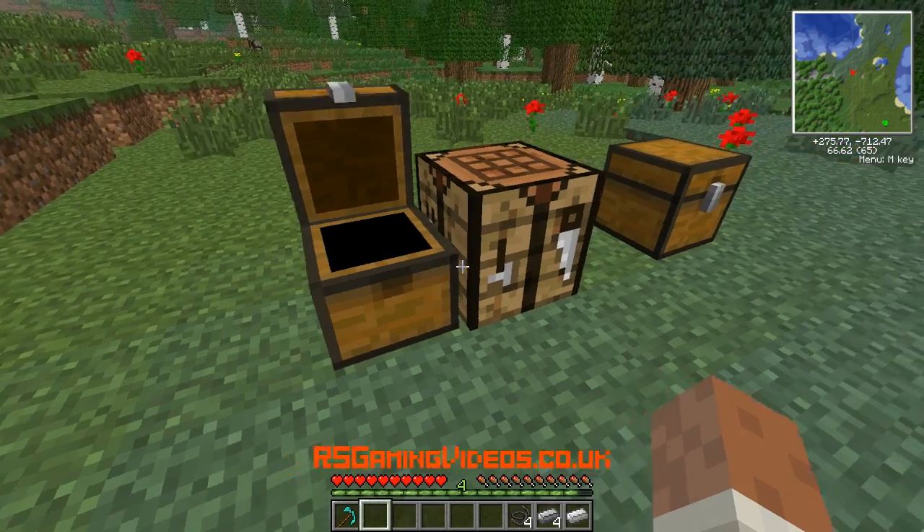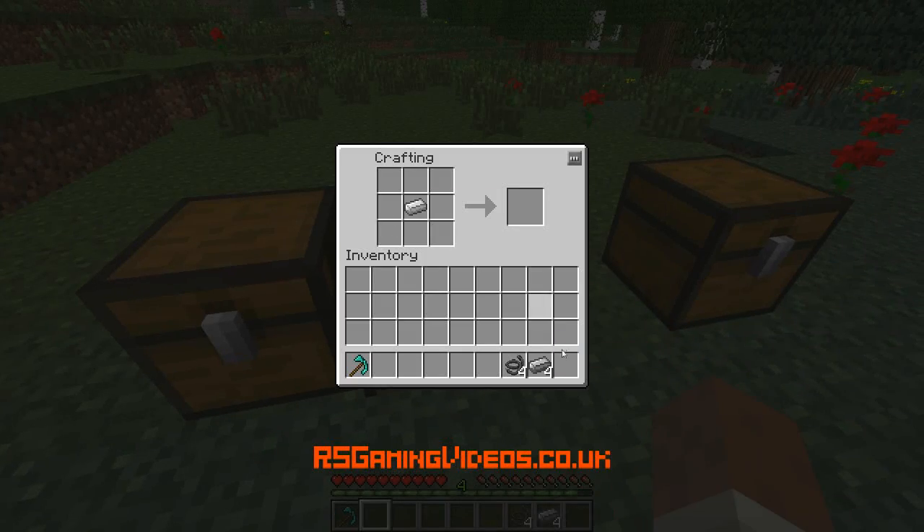The first thing I'm going to want to make is a motor, and the way I do that is iron ingot in the middle, steel ingot around the edge, and copper wire in the corners. There we go, one motor.